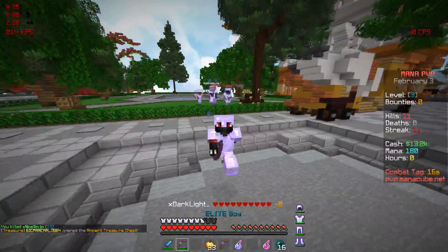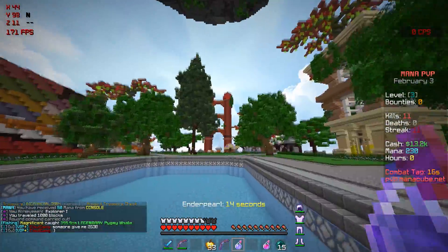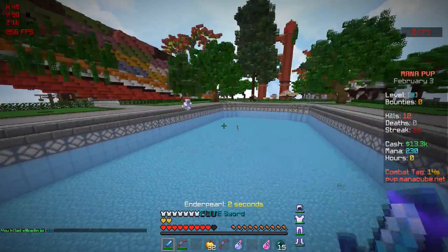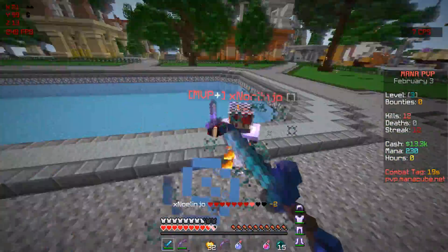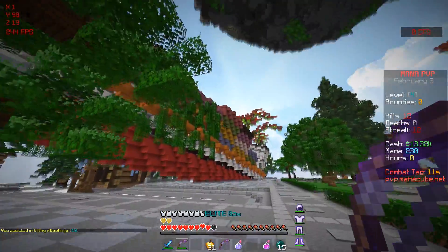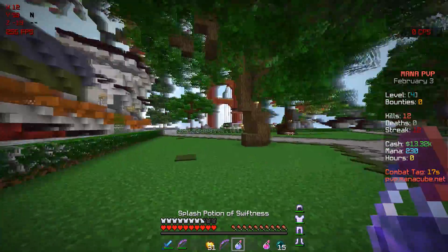We got our second kill. I'm getting targeted — everyone's just going for me, I'm just trying to run away. I'm literally being chased down right now. This guy wants another fight — let's have it. He's good! All right, we got him. I wanted to properly get into this. Now I'm level four, I just keep leveling up. I wonder how many levels it is to prestige. Wait, what is this huge building? Oh, it's the spawn, I think.